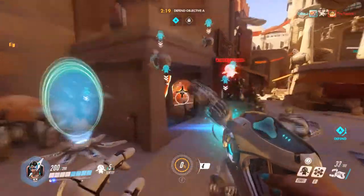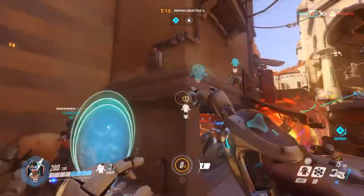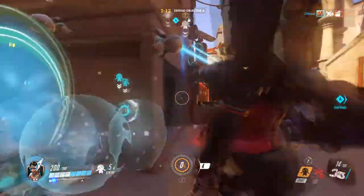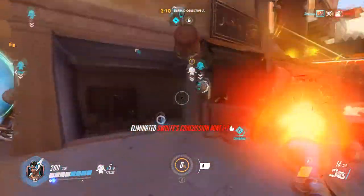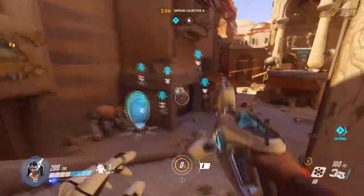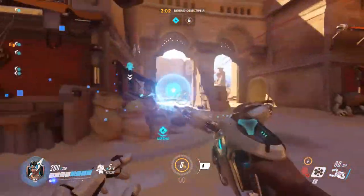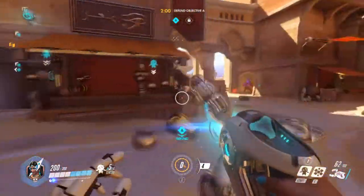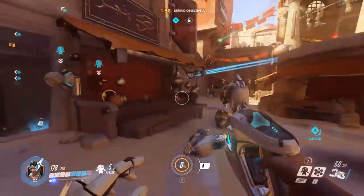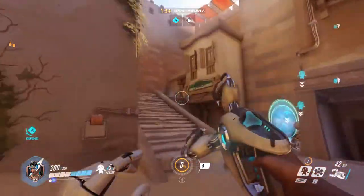I'm going to use my right click here because our attack does go through the Reinhardt shield as we said before, so we can just do damage straight to them. Throw down my turrets. This should be a pretty well-defended position then — they have to get through a lot. Bastion is doing a good job.